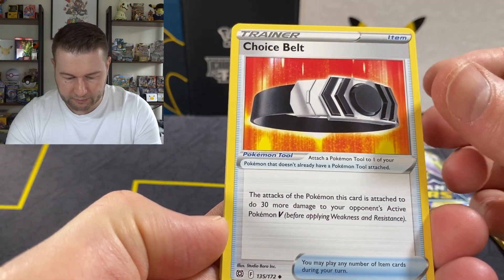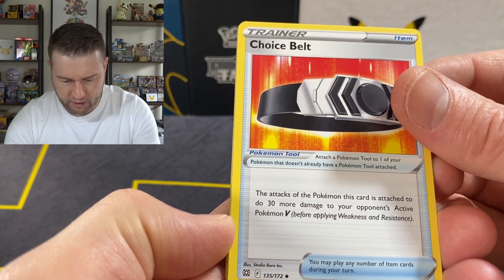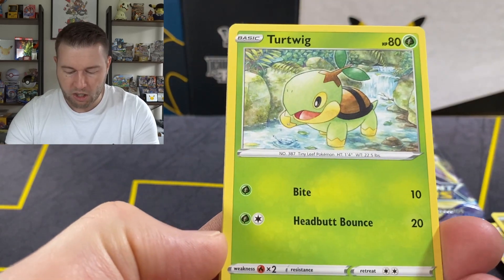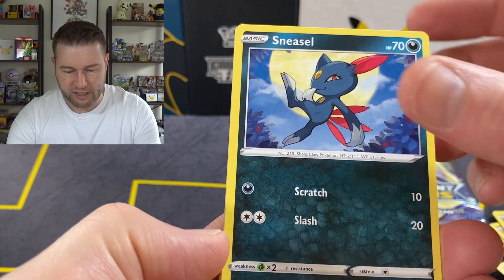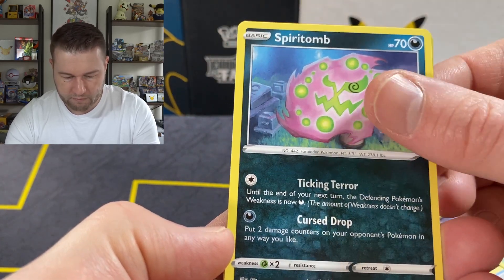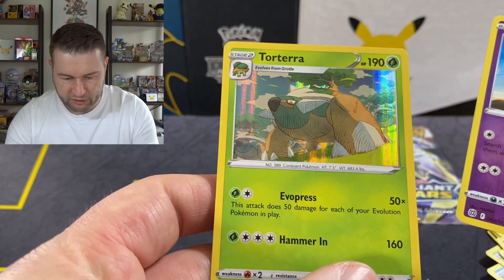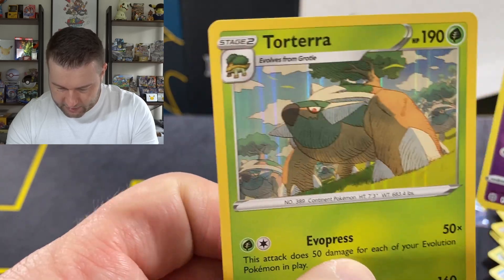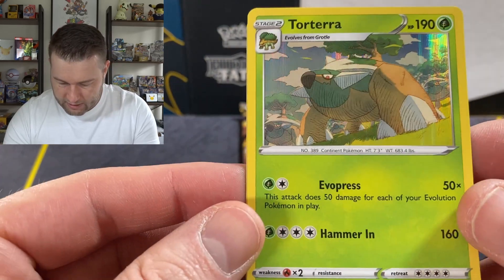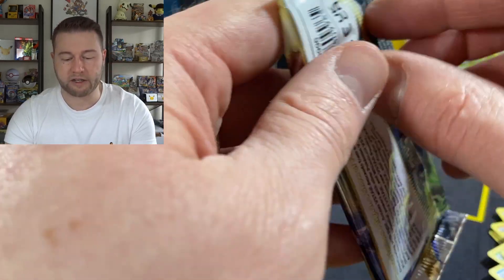Floatzel. Choice Band — this attack does 30 more damage to your opponent's active Pokemon V. Good, get rid of Pokemon V. Piblum. Tuckwick. Sneasel. Clink. Spirit Tomb. Chimecho. And a Torterra — look at that, yeah boy. Nice holographic hit there. Torterra is cool — as Pokemon go, it is a cool Pokemon.